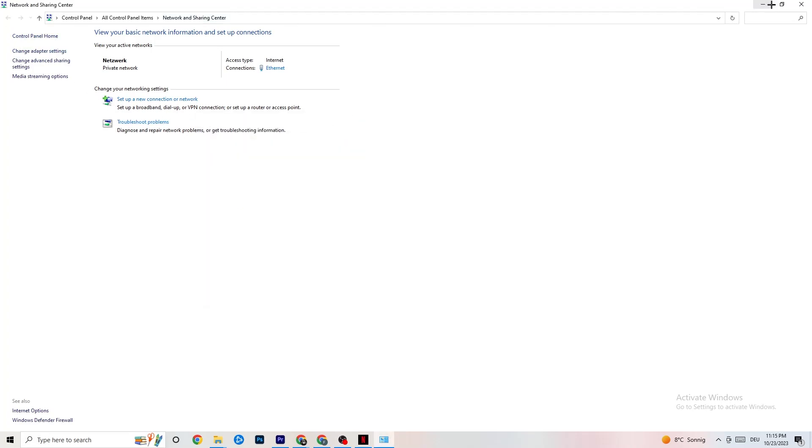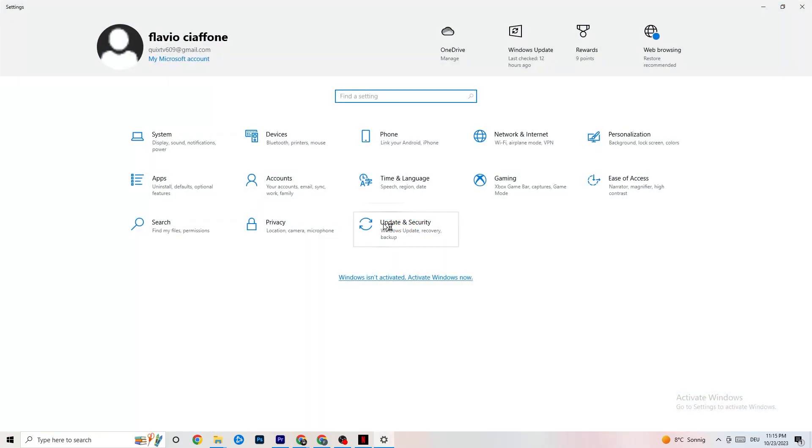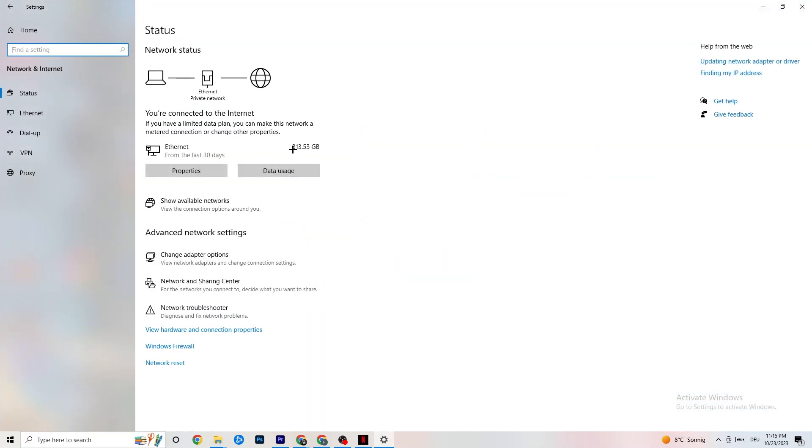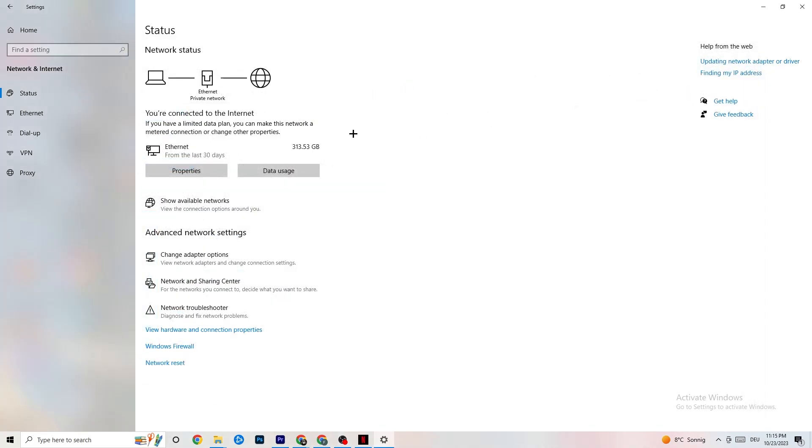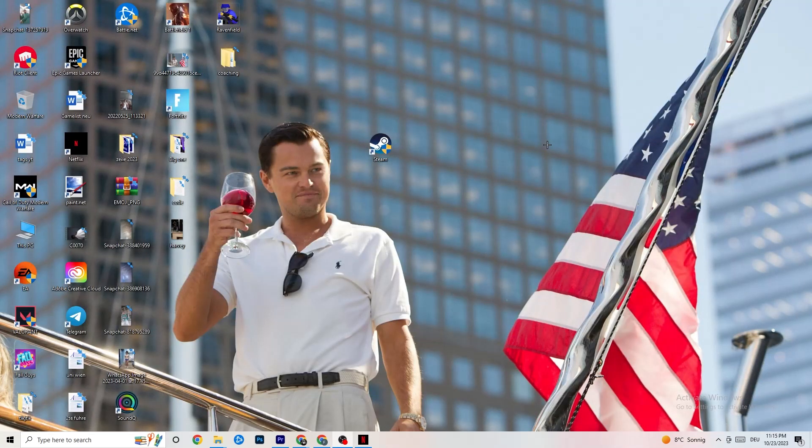Go back to your internet settings and look at updating your network adapter driver, because sometimes your driver isn't on the latest version. Go to Device Manager and click 'Update Driver.' Once done, go to 'Show Available Networks.' If you're on Wi-Fi, disconnect and reconnect — this can also help a lot.